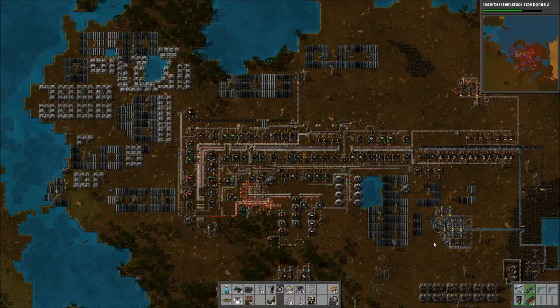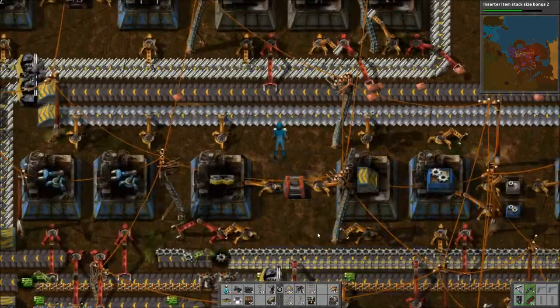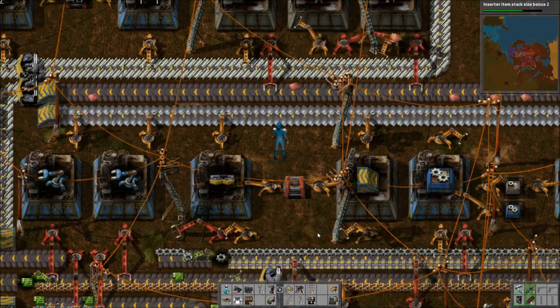Holy shit, we have a huge factory, guys. And this is — I'm told — a somewhat compact layout given all the shit it does: up to tier three science and robots. It gets a lot bigger and more sprawly, but that's why I like this design.